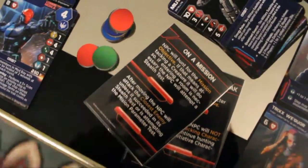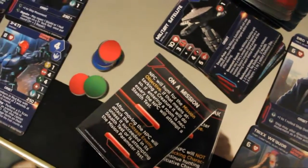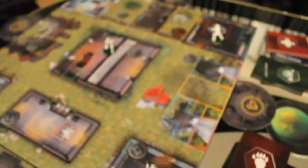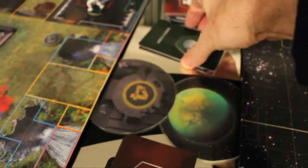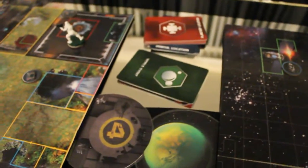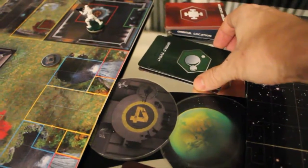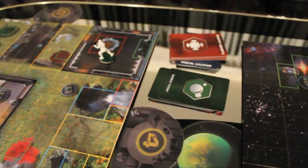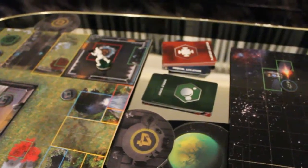I'll assign colored tokens to the NPC characters. Let's figure out my away team. We're going to start on the planet's surface instead of starting in space, just to make things faster. I also took six world event cards out, so this will be a timed mission — after the sixth round, the game will be over.